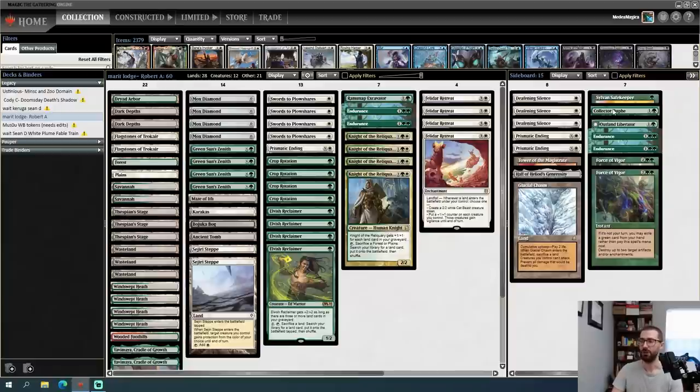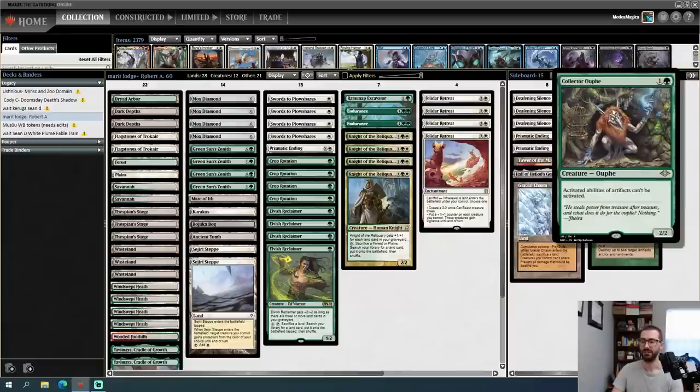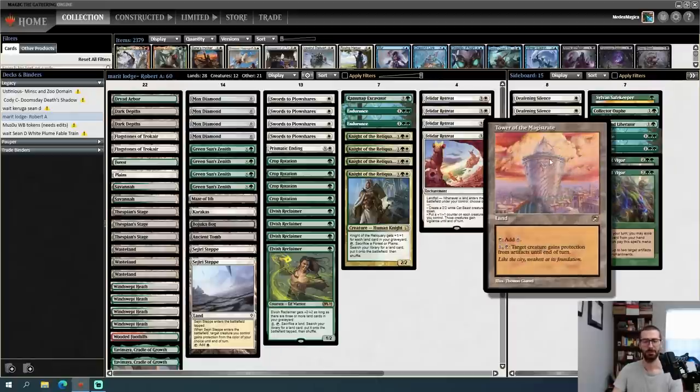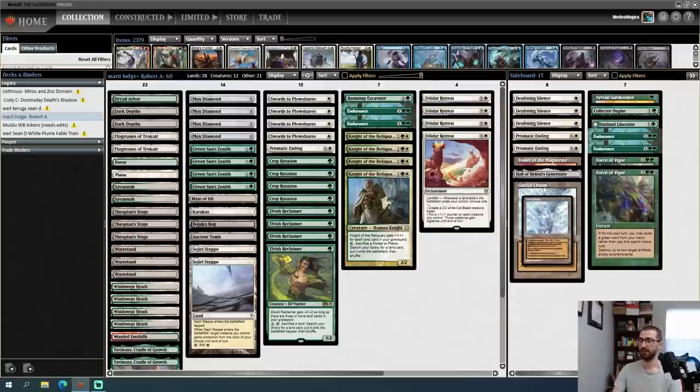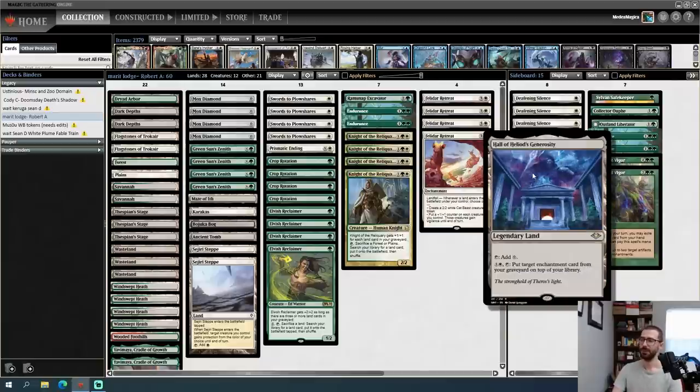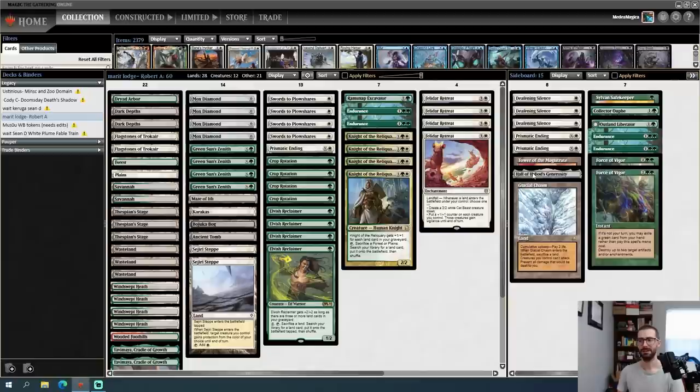Most sideboard options are Green Sun's Zenith targets or niche lands we don't have room for in the main deck. Tower of the Magistrate is very good against Cephalid Breakfast and Batterscull. Glacial Chasm helps in a pinch versus decks that pressure our life total aggressively. Hall of Heliod's Generosity lets you put an enchantment from your graveyard on top of your library — a cute idea if we want to maximize Felidar Retreat, though maybe a bit too cute. With that said, let's jump into the games.